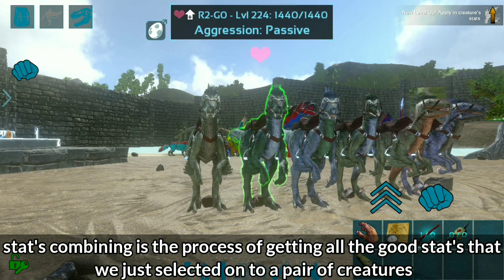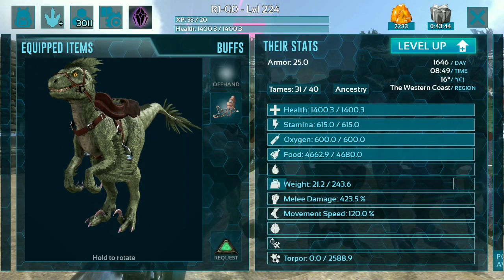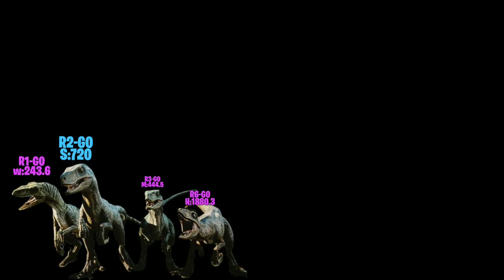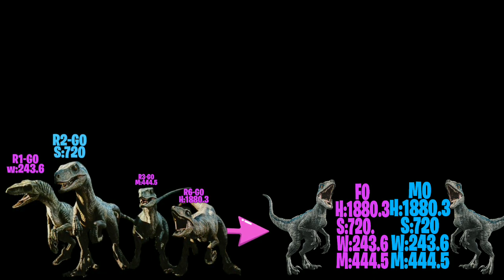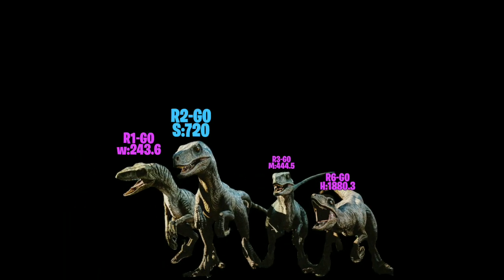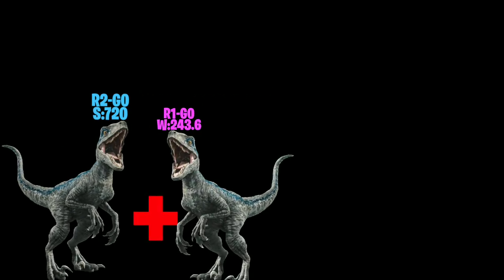Step 3: Stats combining. Stats combining is the process of getting all the good stats we just selected onto a pair of creatures. We need to take all of our good-stats raptors and breed them until we get a male and female with all the good stats from our gen 0 raptors. Here we can see we have 1 male and 3 female raptors with our good stats. From these, I'm going to take male R2 with the high stam, and R1, our weight female.